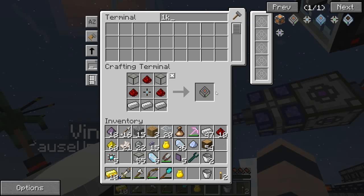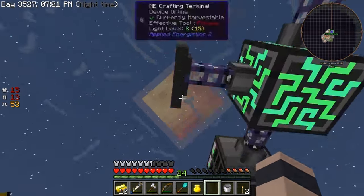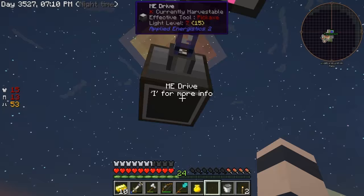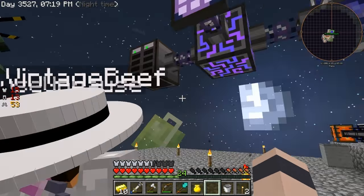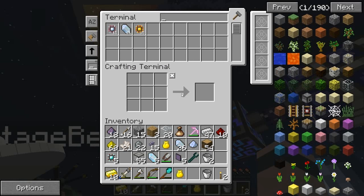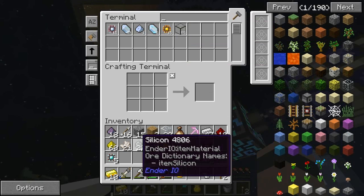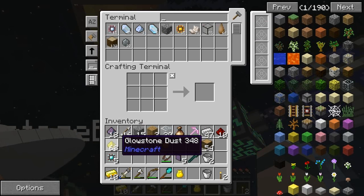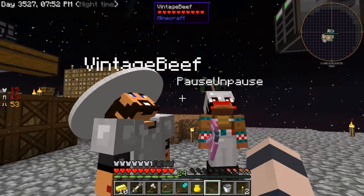Say I need to make my farming station. You see this box thing with the drive? I'm filling it up with 1K ME storage cells. This is what actually stores the items - they're stored into memory. In the terminal I'm only seeing three things because it's literally just been set up, but we can drop any items in here - like rubber wood, or cobble - it doesn't matter.